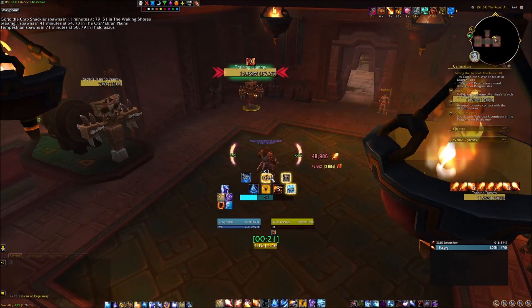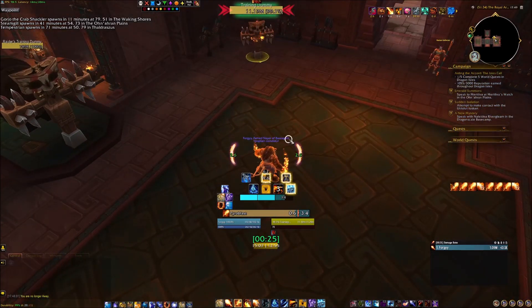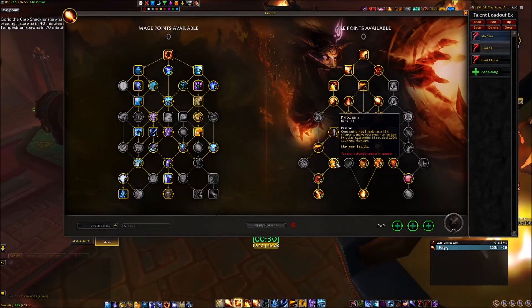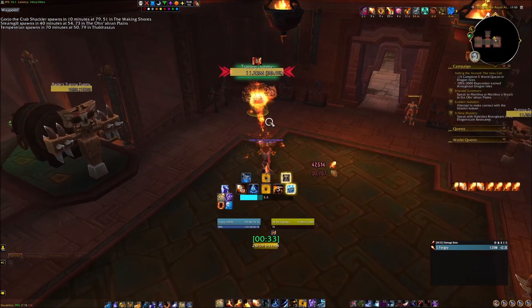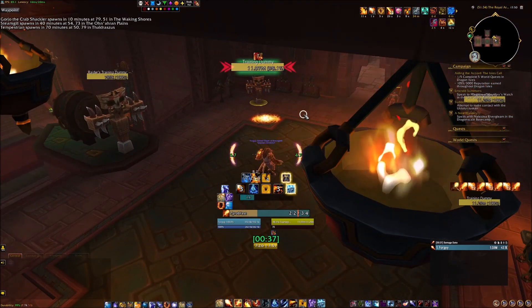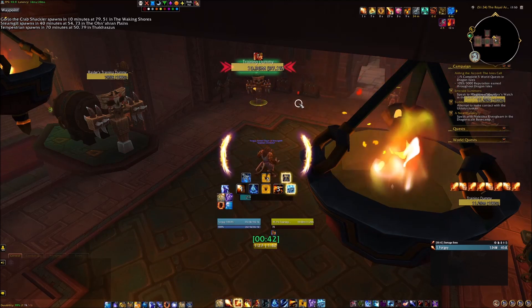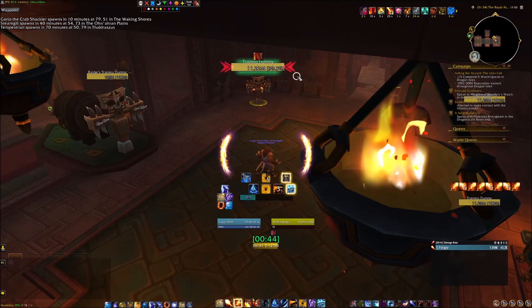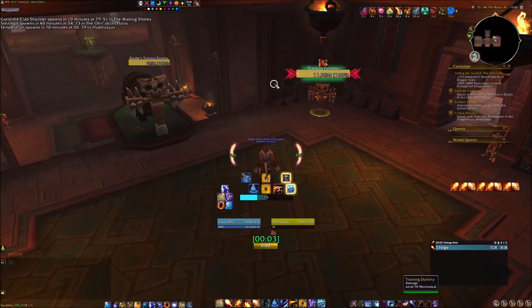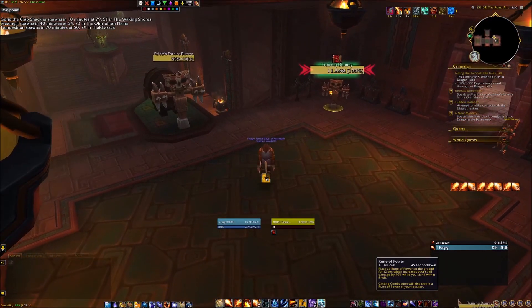You need to cast Pyroblast before the SKB buff ends — you get a mini Combust, nothing crazy. There's also a buff called Pyroclasm — it empowers your Pyro, you just hard cast Pyro. People ask me if it's good to cast in Combustion — it is good to cast in Combustion but there are some nuances to it that I'll cover in the next part. It's a very hard talent to play with.